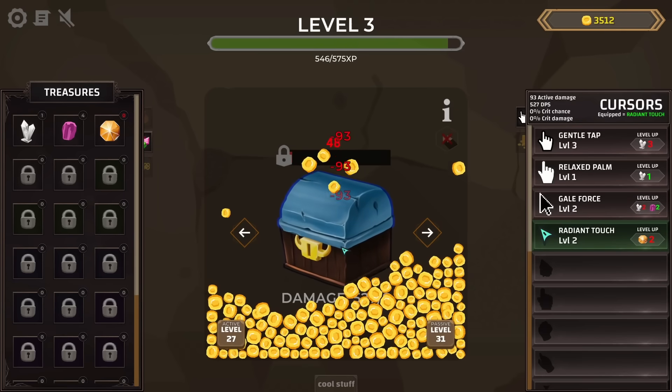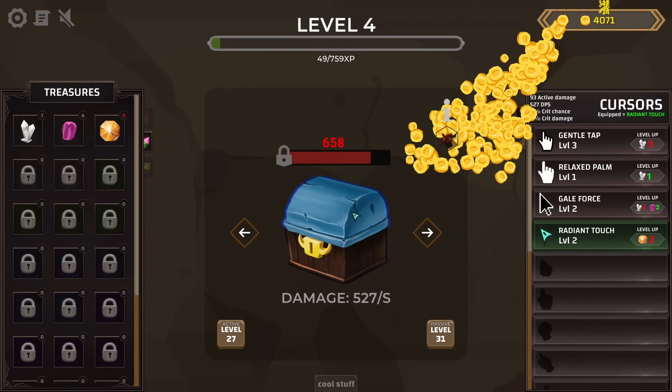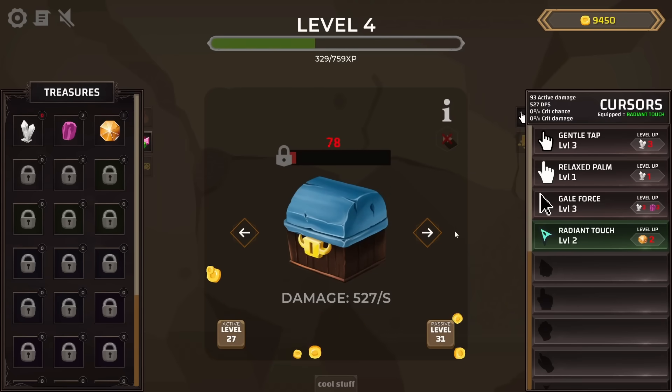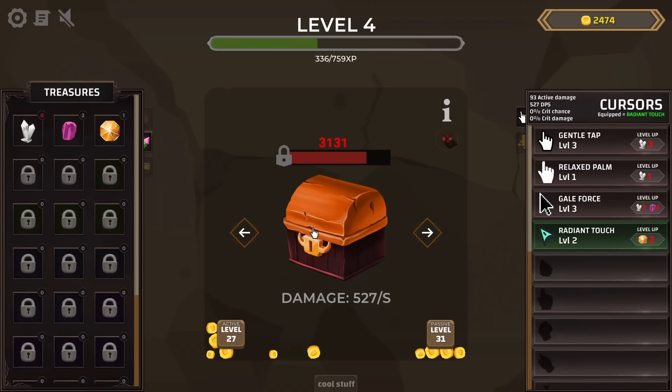Back to opening millions of chests and filling up the screen with coins very quickly so they all get collected at once. There's the quartz I need, just to increase the Galeforce clicker — now it has a 1% crit chance. Using all those coins to buy the next tier of chests, which is worth 7,000 and is a bronze chest.